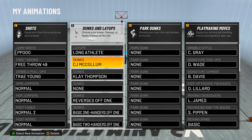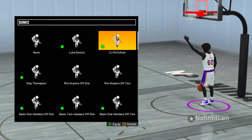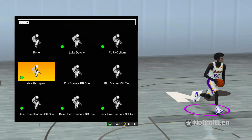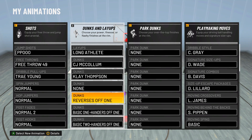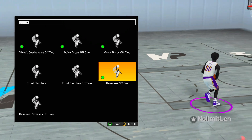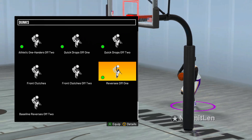Starting off with the first dunk: CJ McCollum. None of the dunks are flashy — it is very simple. He just goes up, nothing crazy, no behind the backs. The next dunk we're using is Klay Thompson. Once again, very simple. No Tomahawks — it just goes straight to the basket. Next up, we got reverse off one. Like everything in this dunk package, it's simple. I don't really like this dunk a lot, so y'all don't really got to put this one on if y'all don't want to.